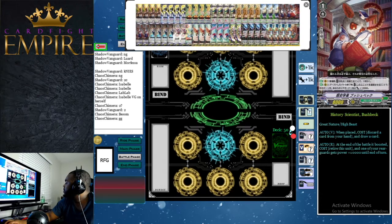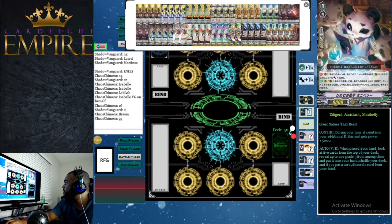Moving into grade 1s — we have four History Scientists Bush Back. Just like the Isabel deck, we run Bush Back, and it's almost better here because when you use its second skill — at end of battle boosted, retire, and give +10k to a rear guard — you also draw a card off Big Belly from that retire. When you go second, you can ride Bush Back and use its placed skill to discard one and draw one, letting you discard a quick shield ticket. Or use it as a rear guard ability for bigger columns plus a Big Belly draw.